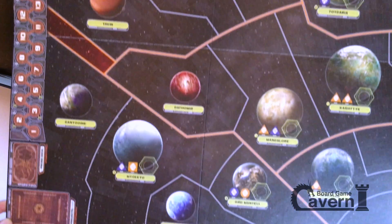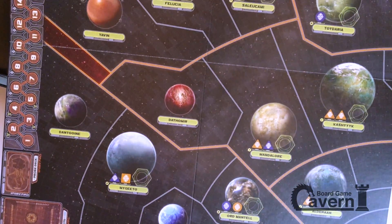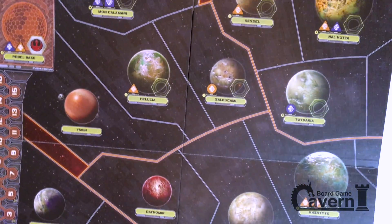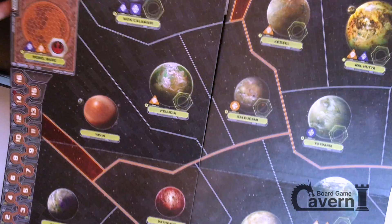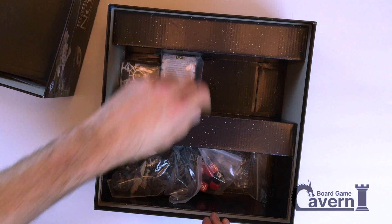And the other half — you can see all these: Alderaan, Dantooine, Maegito, Yavin, Kessel, Mon Calamari — everyone's favorite. You can do your own Kessel Run. And the Rebel Base, which is the whole goal — can you find the Rebel Base somewhere among these planets? We shall see.